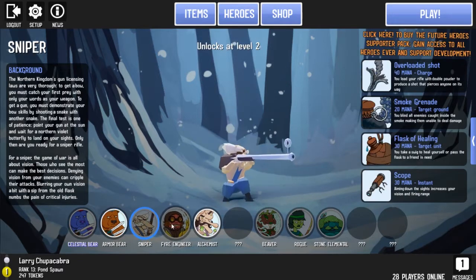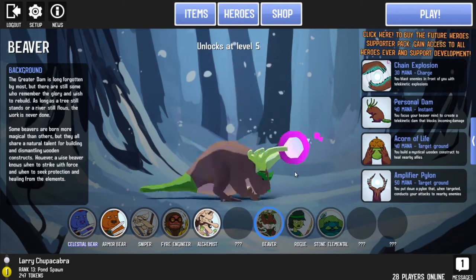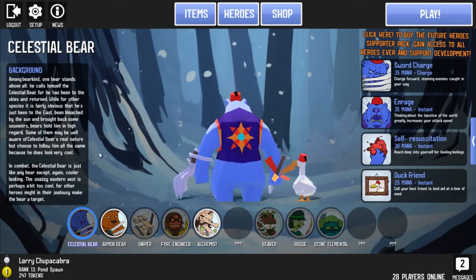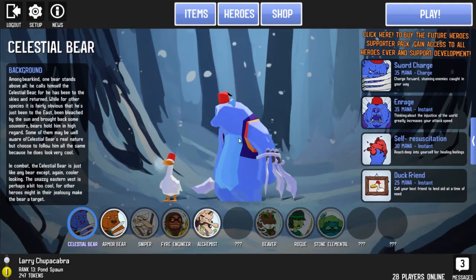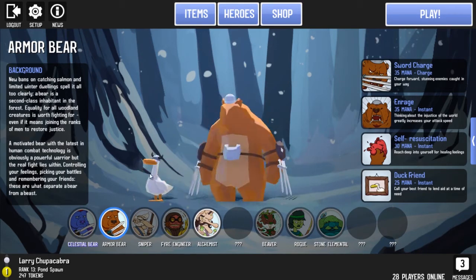The Sniper you unlock at level two, the Pyro at level 15, the Rogue at level 20, the Beaver at level five, the Elemental at level 10. Stuff like the Alchemist and the Celestial Bear you don't unlock unless you get the supporter pack. I don't think it's too expensive. For right now the only thing I've got unlocked is the Armored Bear.